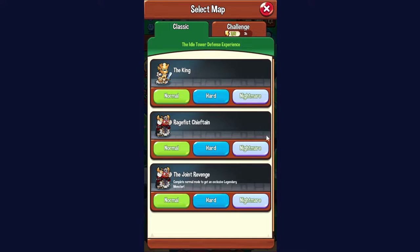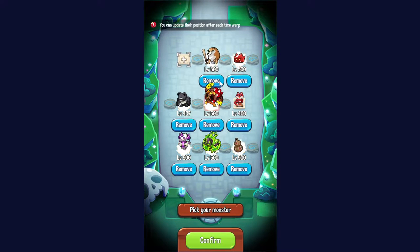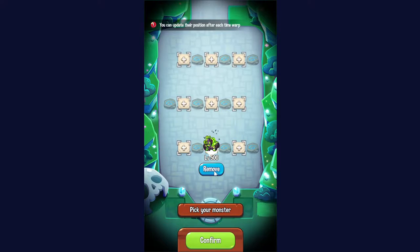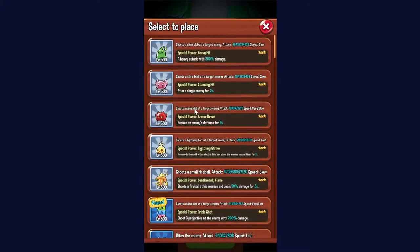Going to be talking about the best way to obtain all the common to legendary monsters in the game, and that's pretty simply just play JR Normal. When you're going into JR Normal, you'll usually have access to some sort of damage carry along with your double buffs.